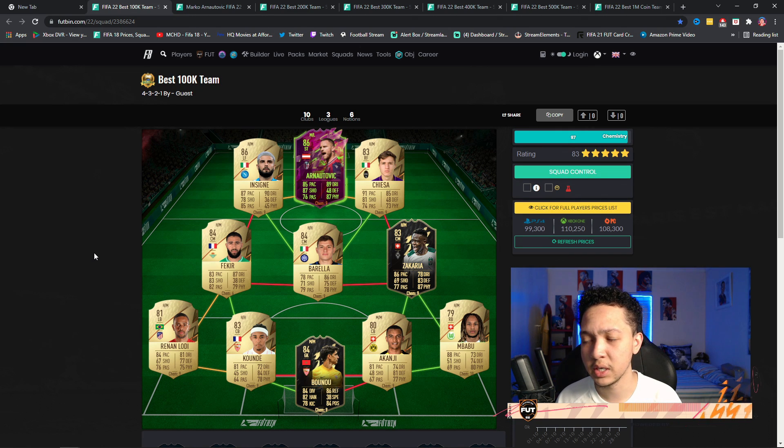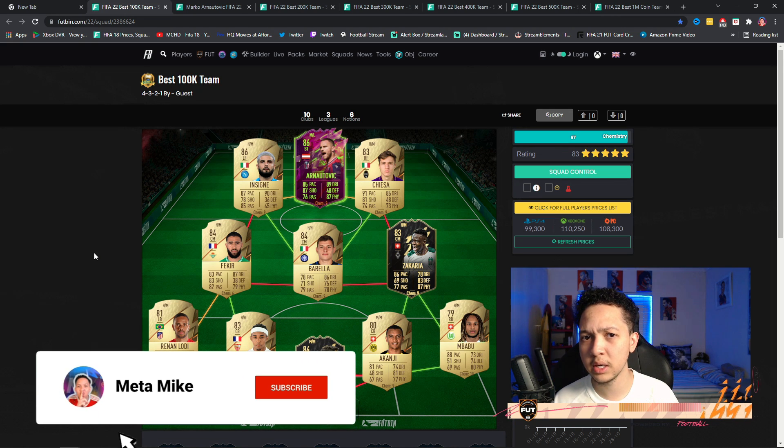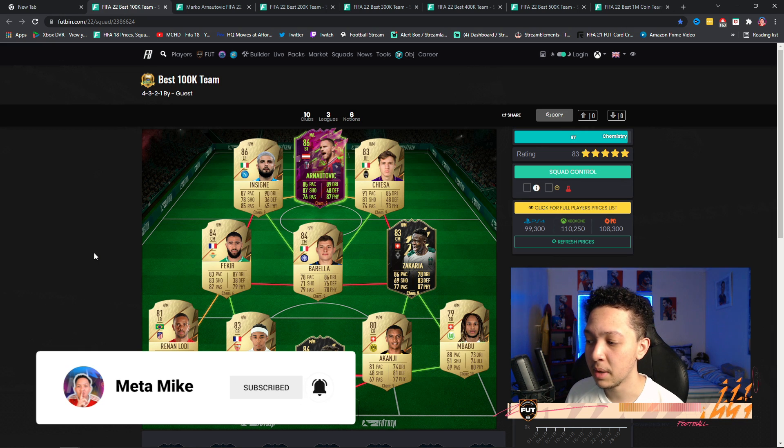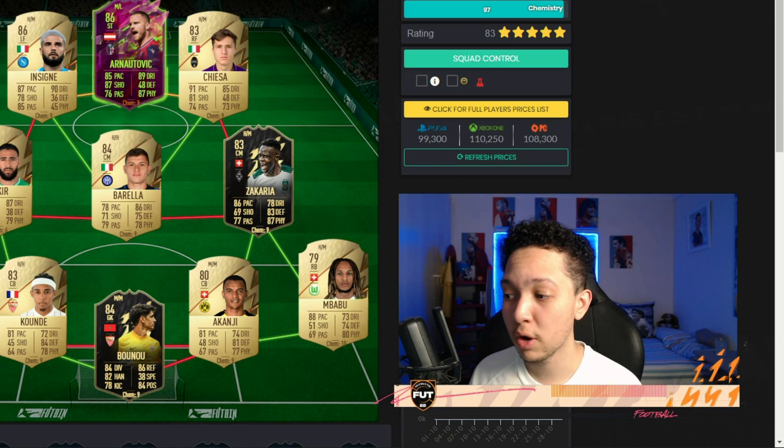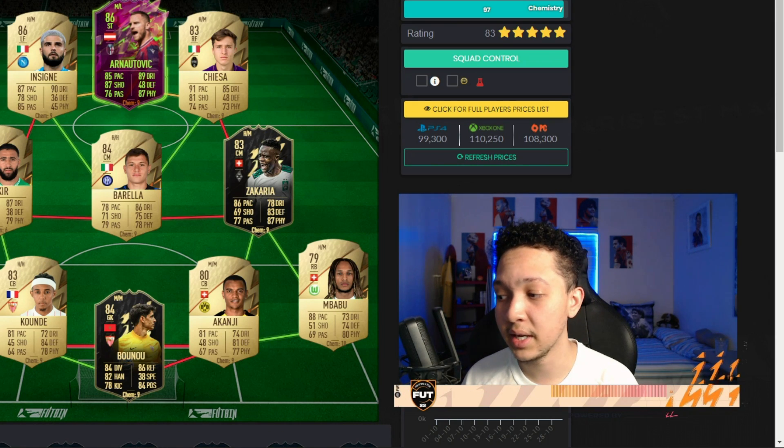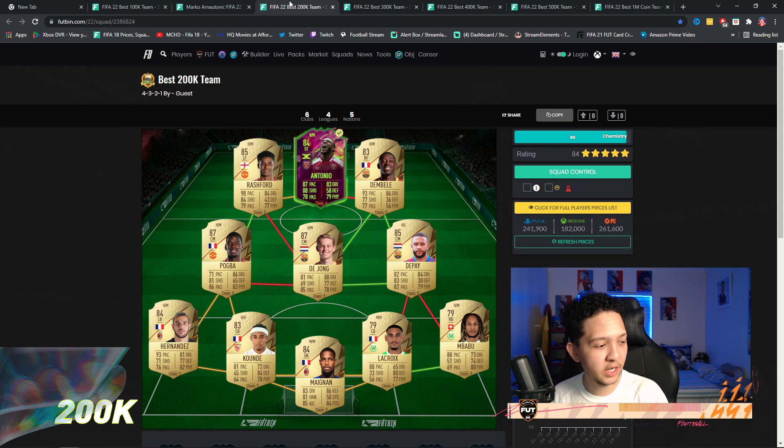Chiesa could be replaced with Politano if you have him — really good shout. Maybe Inform Barela in the future. Fakir gets eight chem with a manager, but with Renalodi going out and Mendy coming in he gets full chem. You can play this as a 4-2-3-1 in-game: Barela and Zakaria CDMs, Fakir CAM, Anatovic striker, Lamba in Senior and Chiesa RAM.